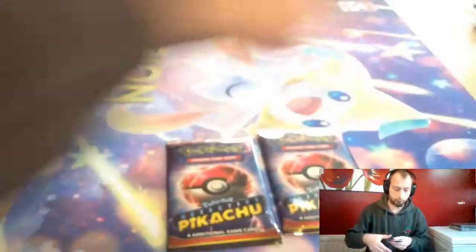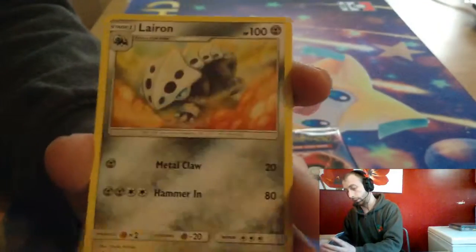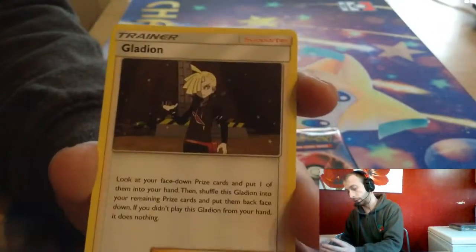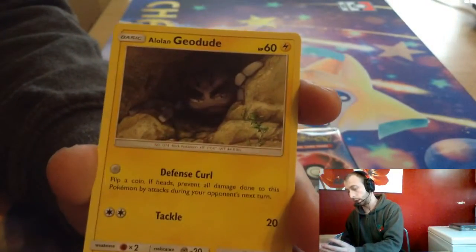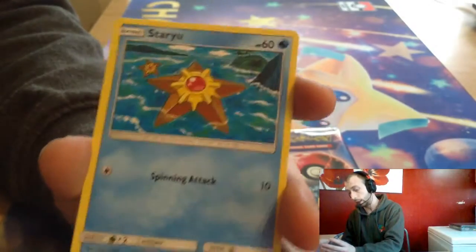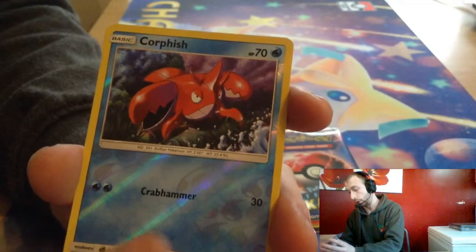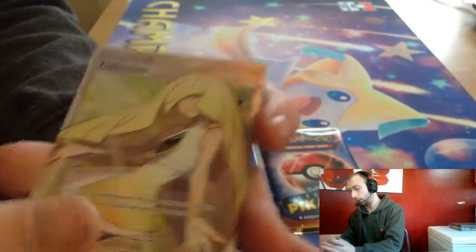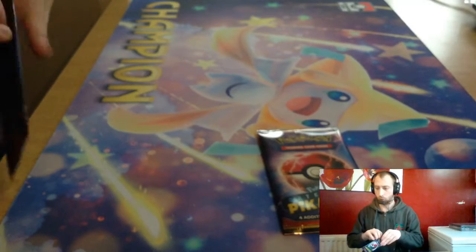White code. We've got Electric Energy, Larvitar, Gladion, Chansey, Lillipup, Geodude, Araquanid, Gastly, Staryu, Cacnea, Corphish. Reverse is Lusamine in Full Art — nice!